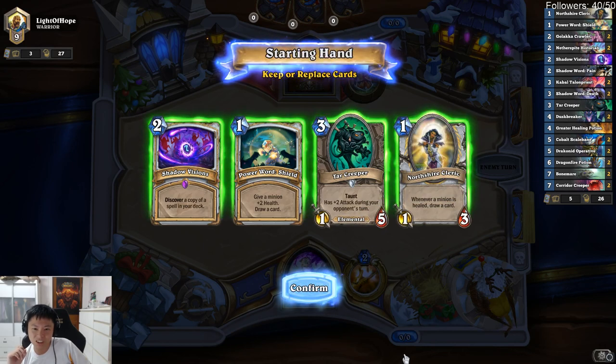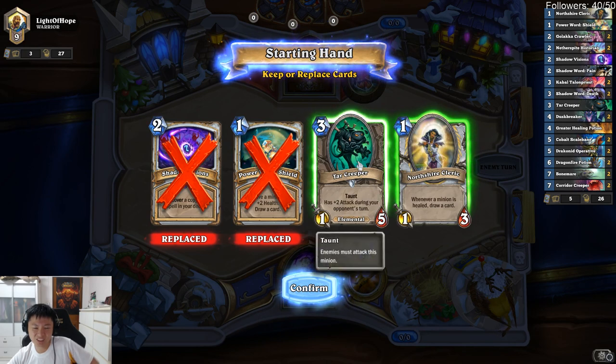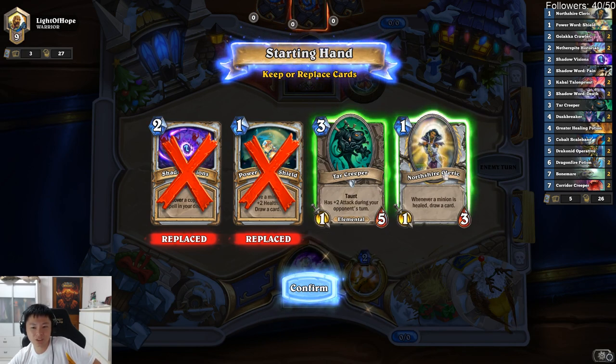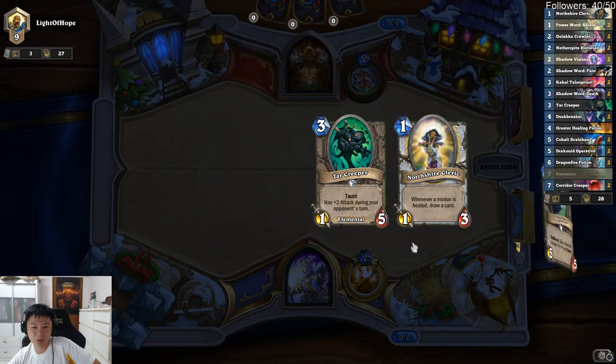Assuming Pirate matchup — I should hard mulligan for Golaka. Should I even keep Tar Creeper? Tar Creeper is good against Pirate Warrior, so this hand is okay against Pirate Warrior. I'm not very sure whether it's Pirate or not anyway.